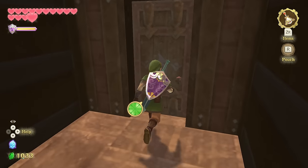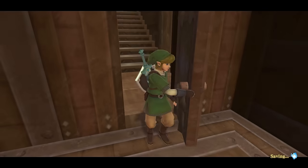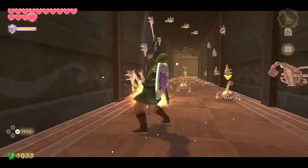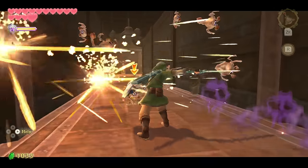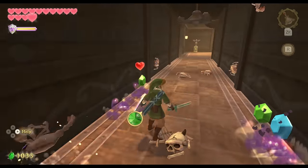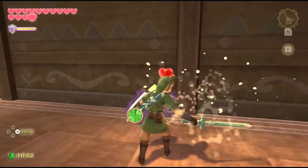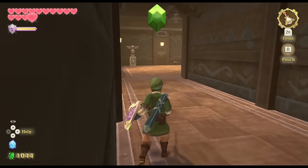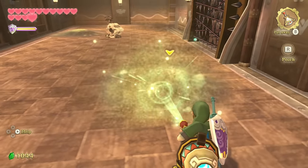This is like the finale of these kinds of puzzles. You'll have a little bit in Sky Keep but that's kind of like a summary of everything you've done throughout the game. This is definitely like the zenith of time shift gimmicks in this game, and I think the dungeon just absolutely rules because of it. The fact that it's a ship is just really cool.